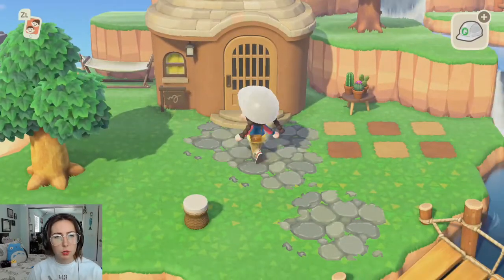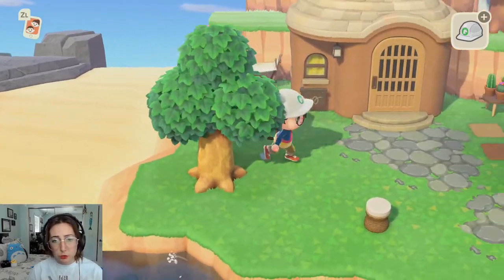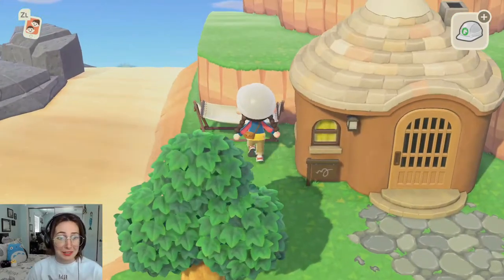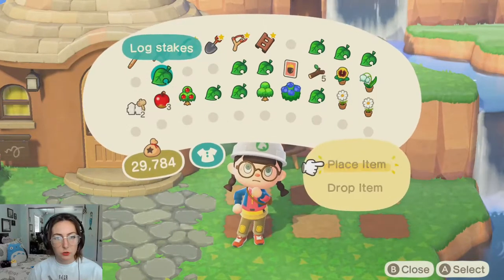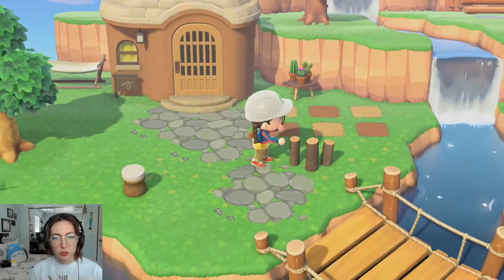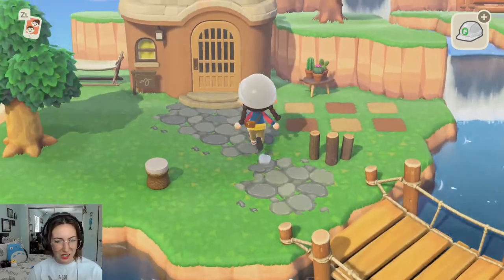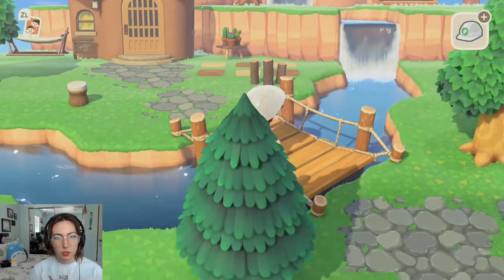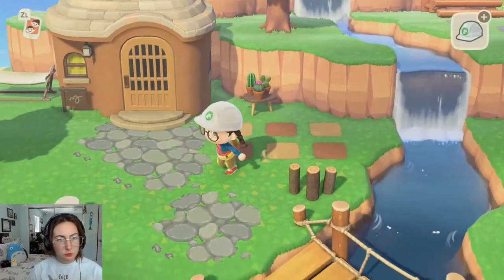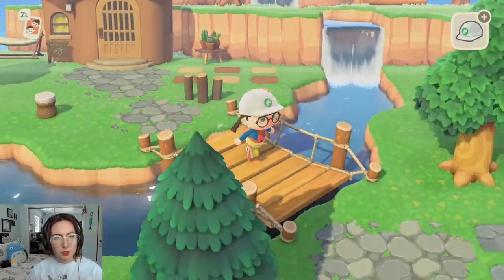I've decided this tree works here because I really don't think it could fit anywhere else that looks semi-okay, so it's gonna stay. Let's throw these down because I kind of want it to look like it's blocking in the little garden area. That could work — maybe I can make another one and it can be like a little fencing for her little garden area. Let me see if I can push this.